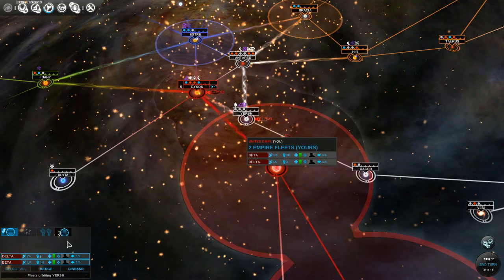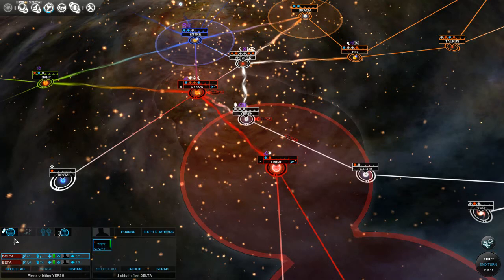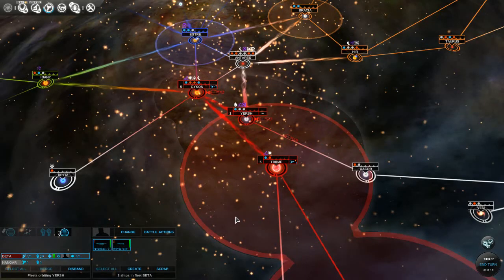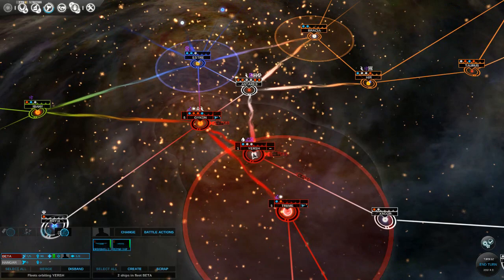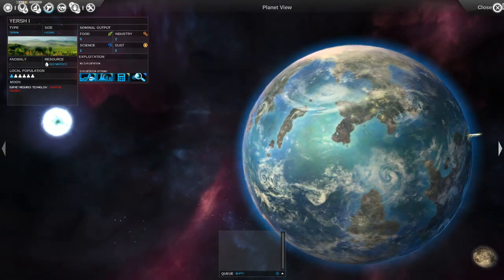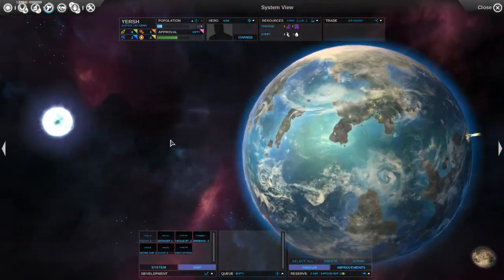We have our colony ship here. We're going to colonize - I think Yersh first. Yes, let's go ahead and do Yersh, and we'll get an exploitation going on this Terran planet. Let's do food here, just because it'll help us out in the long run.